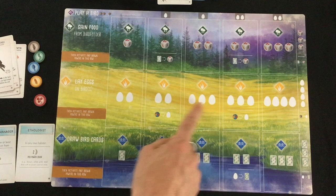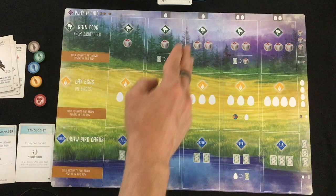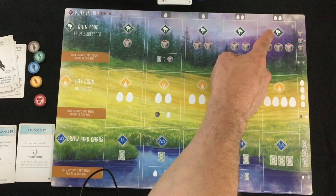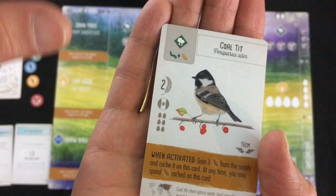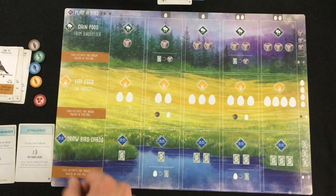The second action is to lay the indicated number of eggs on bird cards. To play birds in the later rows — not counting the first bird you play in each habitat — will cost one or sometimes two eggs as indicated. Each bird card can hold as many eggs as indicated by its icons, and they also have a nest type which will often interact with end-of-round tokens and bonus cards. Eggs are worth one victory point each at the end of the game, so it's never a bad idea to earn them.